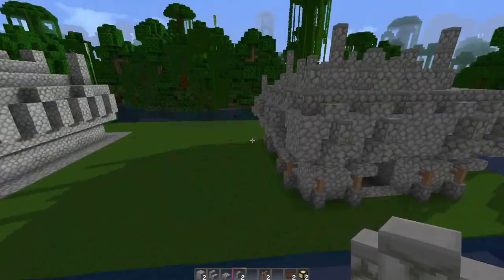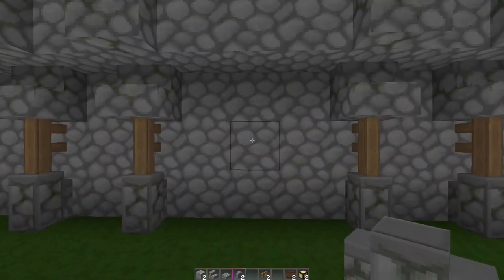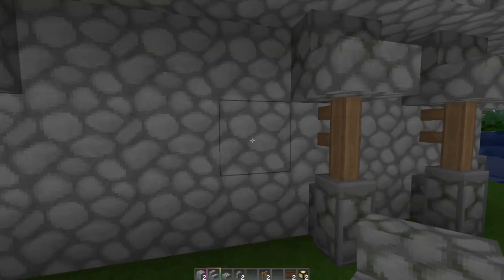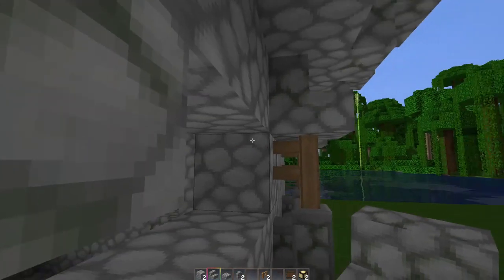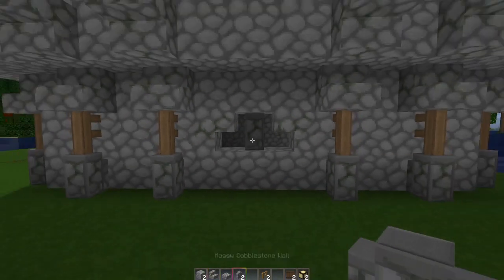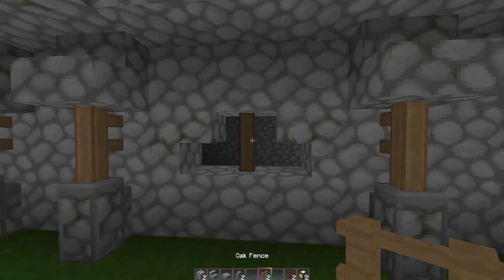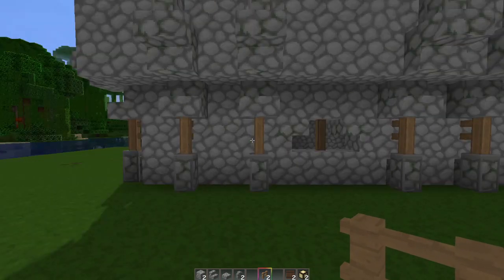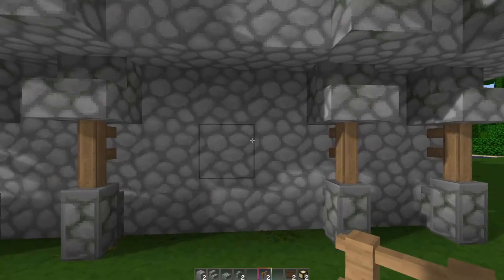Now we're going to punch out some window holes. Go to the side — have a stair and some walls handy. Punch out three of the middle blocks, put an upside-down stair on the top and an upside-down stair on the other side, then put a wall or a fence — a wooden fence — right in the middle. If you want a window on the back, go to the back and do the same thing.